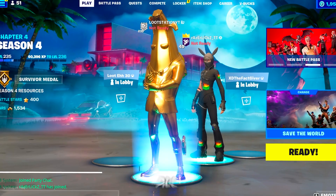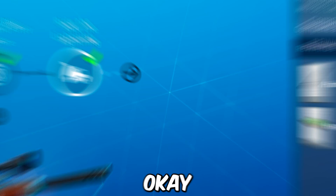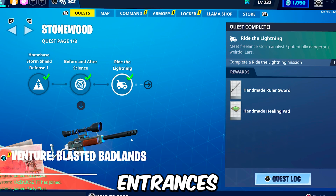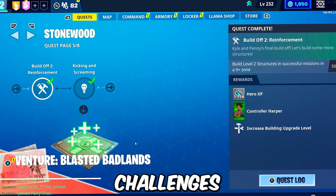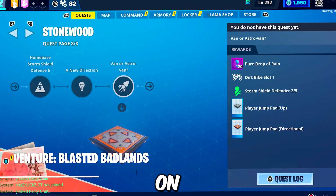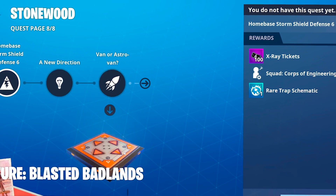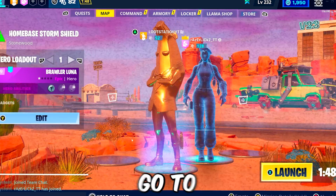Click Y or whatever it is for you and you should be put straight into Save the World. If you are new to Save the World you'll be started at the very start of the quests. To do your own endurances you must be in Stonewood. You need to have completed up to Plankton - it's either Plankton or Stonewood - but you need to be in one of them. I clearly can't do my own endurances so I think it's definitely Plankton.